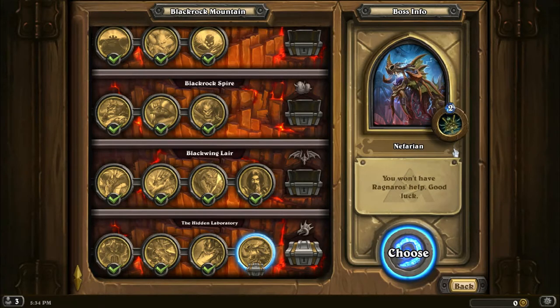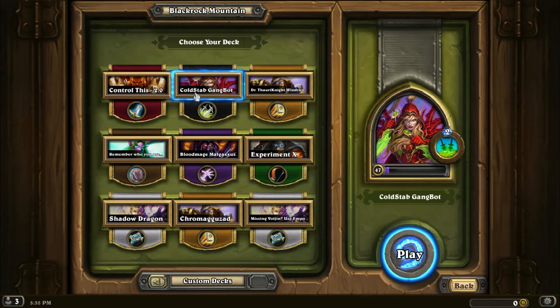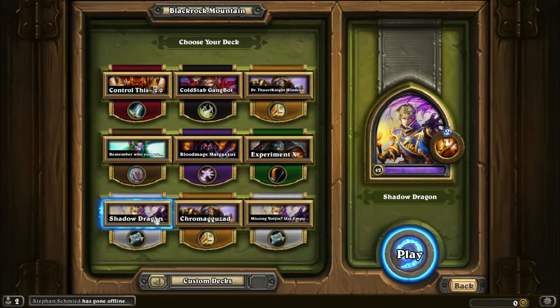Now this is the very last boss, and he'll probably have some crazy extra mechanic, which means I can't use this deck which I want to use. It won't work — I tried to mill Kel'Thuzad and he just overwhelmed me cause he kept hitting me every single turn. So let's change it up. Shadow Dragon — it can't win, but let's give it a go.